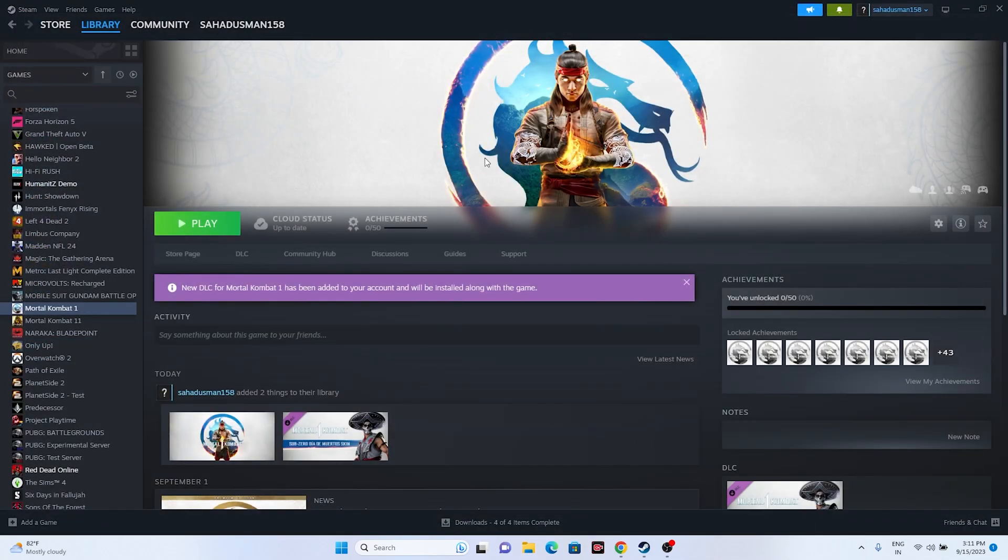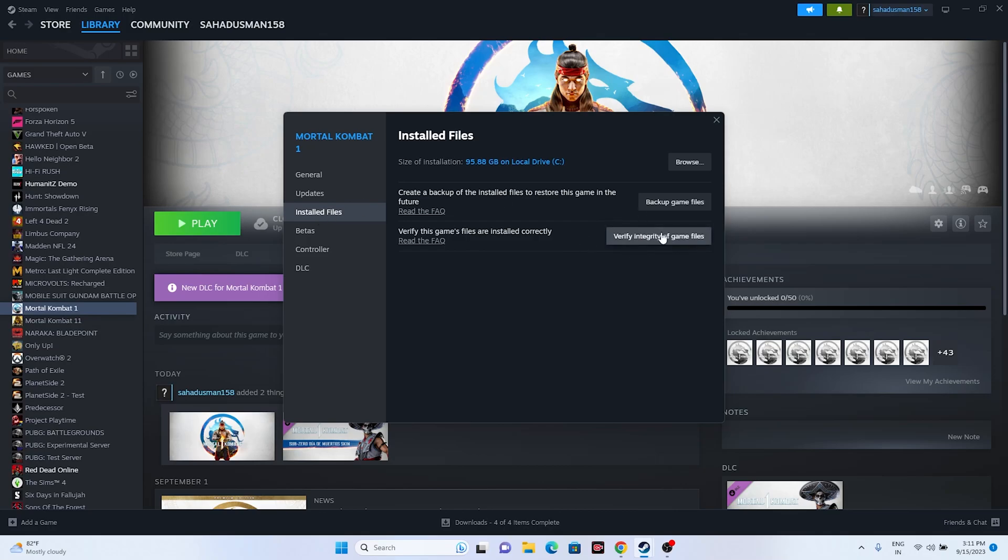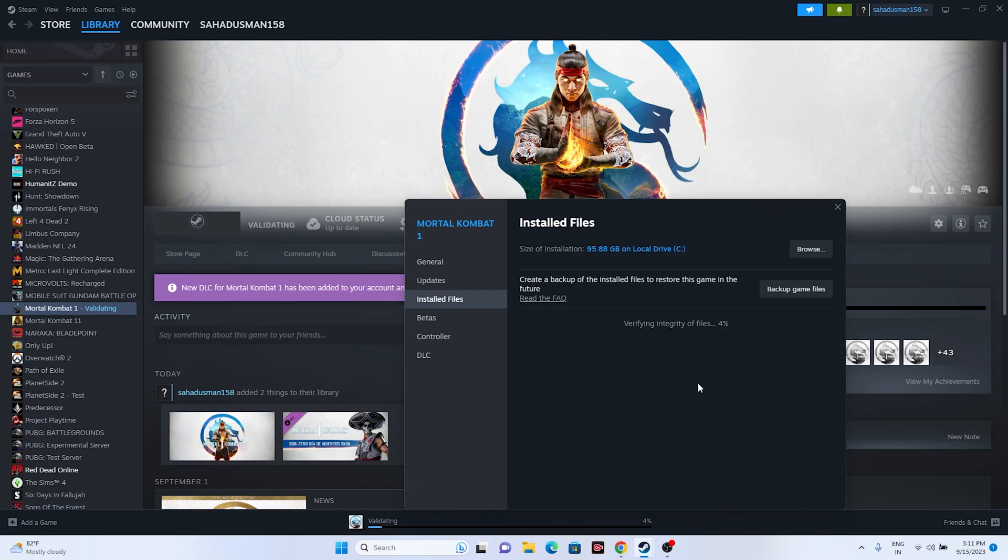The last step is to verify the integrity of game files. Right-click the game, go to Properties > Installed Files, and click 'Verify integrity of game files.' This will cross-check every single file of the game and fix any corrupted or missing files. The game is around 95.8 GB so this will take some time. Once done, try launching the game.